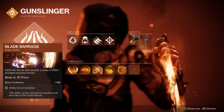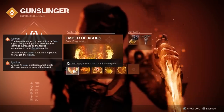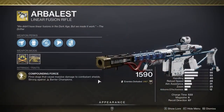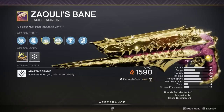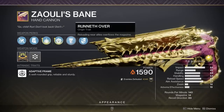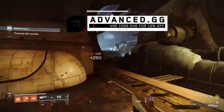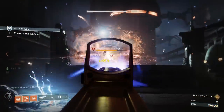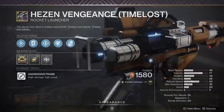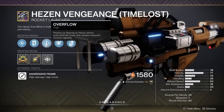For the Hunter, we've got Blade Barrage with Gambler's Dodge, knife trick, healing grenade for survivability, and Knock 'Em Down plus On Your Mark as aspects. Fragments are Ember of Ashes, Ember of Torches, Ember of Solace, Ember of Singeing, and Ember of Searing. For weapons, Arbalest again for barrier champions, then Xyler's Bane as an unstoppable hand cannon — very important. Looking at all three builds combined, there are two different ways to deal with each champion type spread across the team.